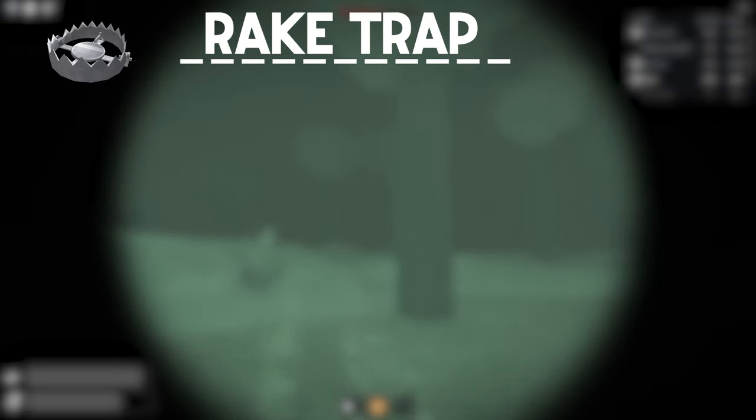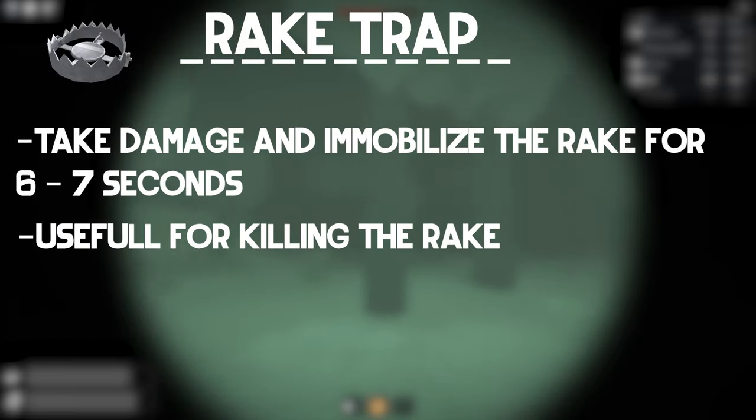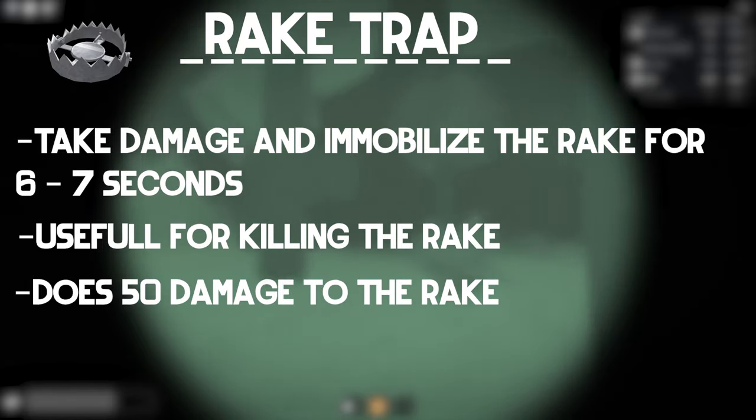If the rake steps on a trap, it will take damage and be immobilized for approximately 6-7 seconds. This is very useful for killing the rake, as it only takes about 4-5 traps. The trap also does 50 damage to the rake.